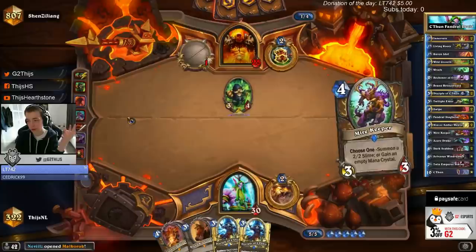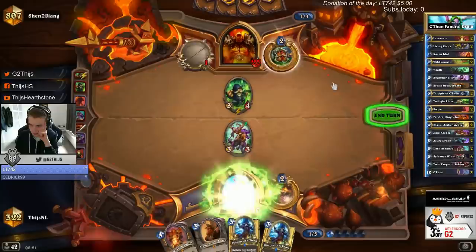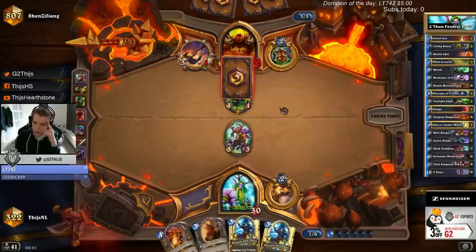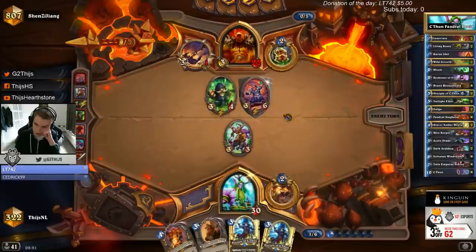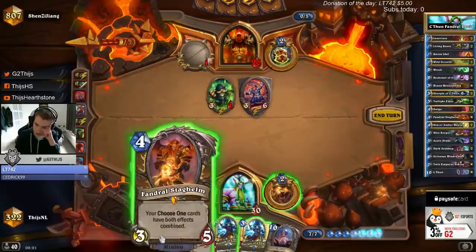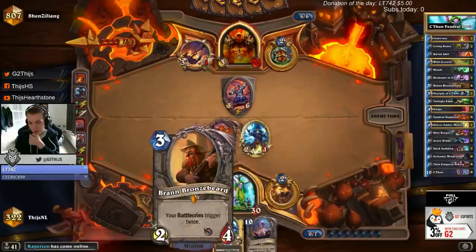We face Khatun. The problem for us — what is gonna be quite often the problem — we don't have a way to deal with Khatun or with any big minions. I need this, so I can go Bran with the Discipline Zone. He's gonna attack this with the weapon, and then I can Bran into this. He didn't do it with the weapon — what? I need to keep Bran with this, so I will just play this as a 4-drop. But next turn we can go Bran with Discipline.